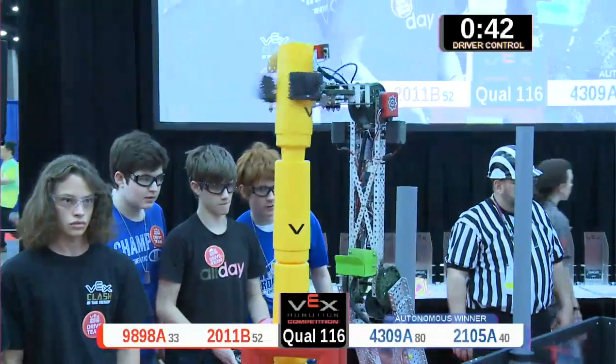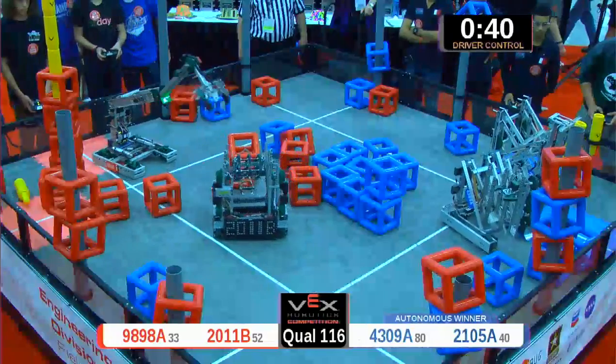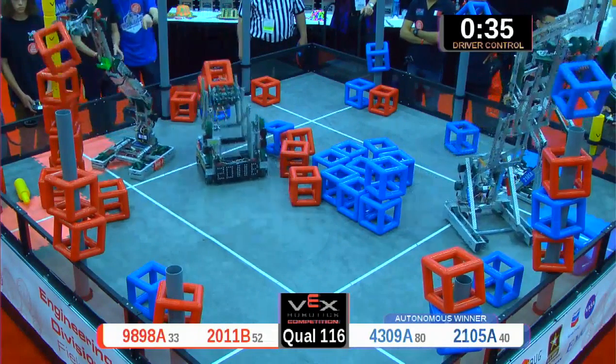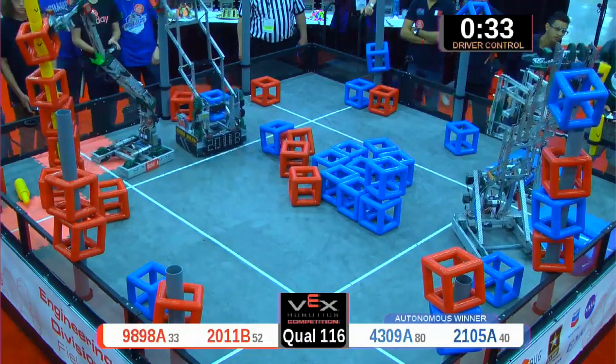And up goes the sky rise again — they're going for level six, way high up in the air. 98-98. Now they're going back down to the ground to collect. They want four points apiece for each of those sky rise cube scores.